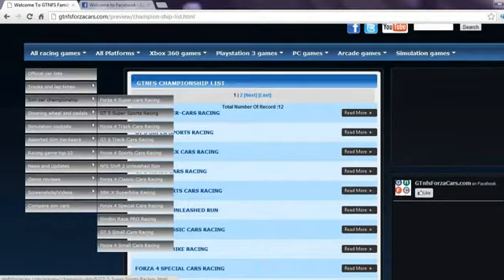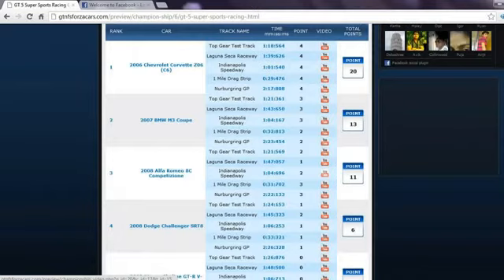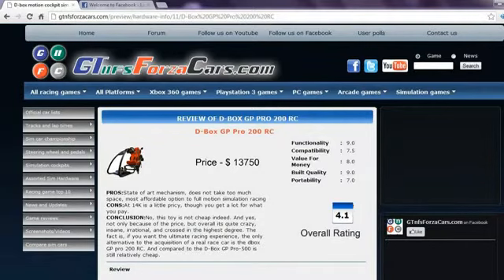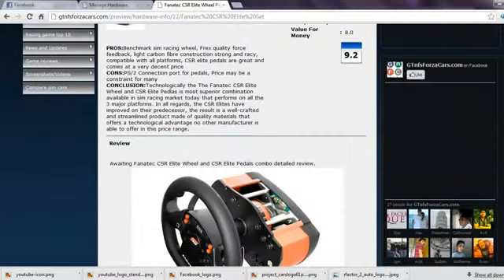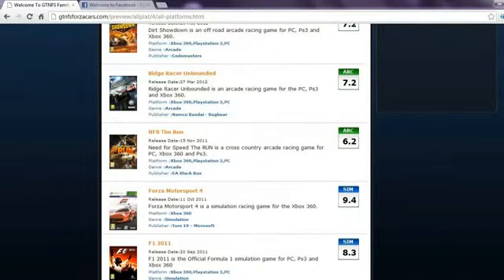You can also find sim car championships divided into different sim car classes in which we rank the cars based upon their performance on 4, 5 or 6 different racing circuits. For every circuit a car gets some points, and the sum of total points from all tracks decides its rank and championship points. Apart from this, you can also find details of sim rigs and motion cockpits along with price reviews, ratings and photos. You can also get our opinion on almost every simulation gaming steering wheel and pedals in the world.